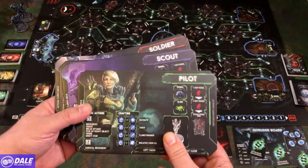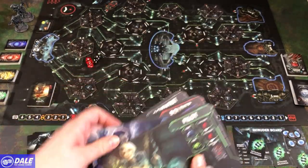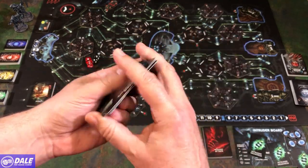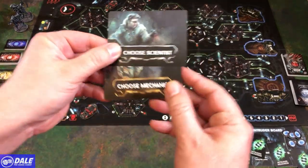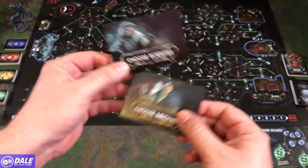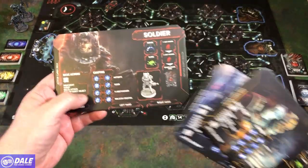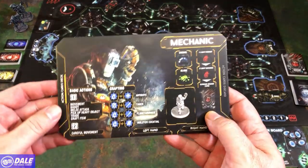We need to pick our characters. In the base game we have a pilot, scout, mechanic, captain, soldier, and scientist. We're going to draft those using some draft cards — look at two and choose one. We've got the scientist or the mechanic. I'm going to go with the mechanic. I have tried the captain solo and the soldier solo, and it did not turn out well for either. Let's see if the mechanic has better luck.